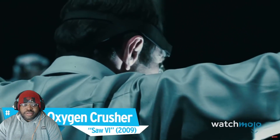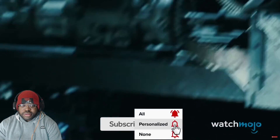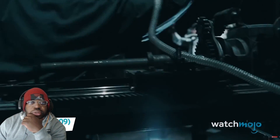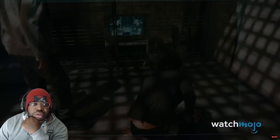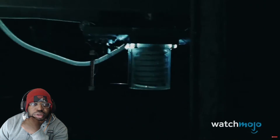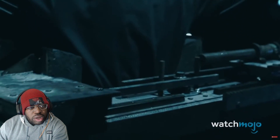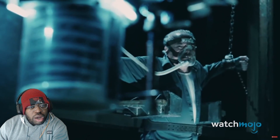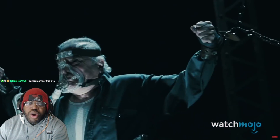Number 20: Oxygen Crusher, Saw 6. After William Easton is abducted, he wakes up to find this trap — also known as the breathing room — as his first test. The only escape is in the other's failure. The objective is to outlive the opponent, with the victims hooked to a machine that detects their breathing and progressively puts pressure on their chest. It's an effective trap that rules out any chance of cheating.